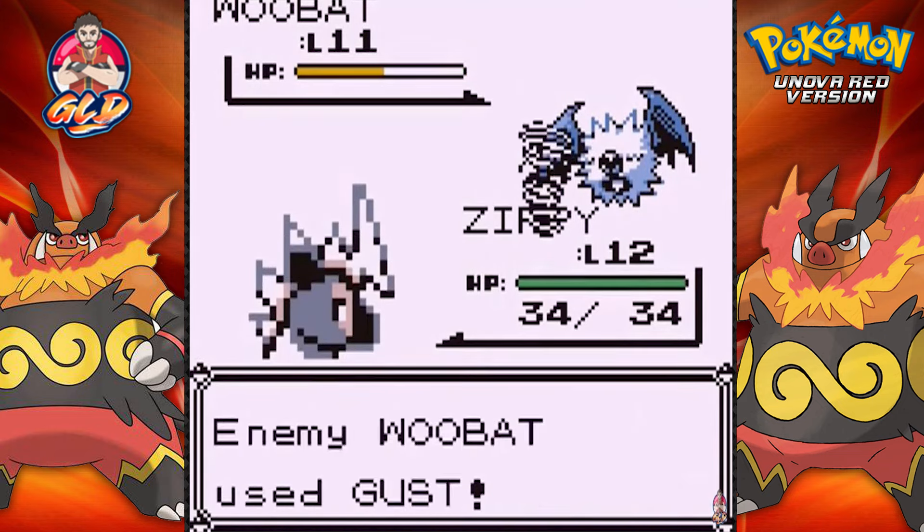Another Team Rocket member - Team Rocket will find the fossils and revive and sell them for cash. Going up against a Team Rocket member and here's a Rattata going up against Toxicity.